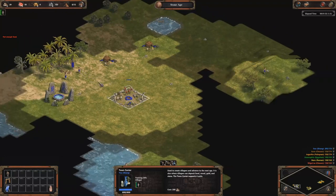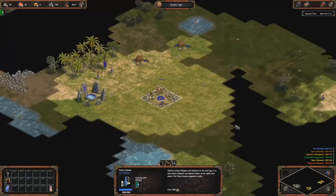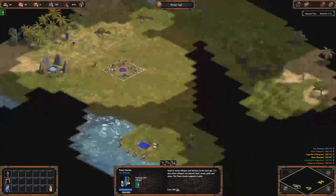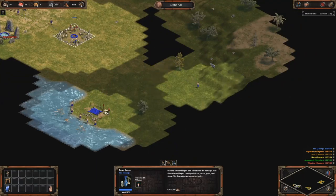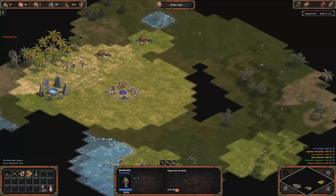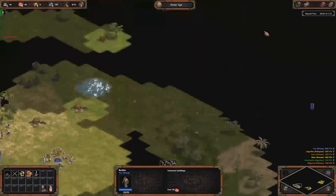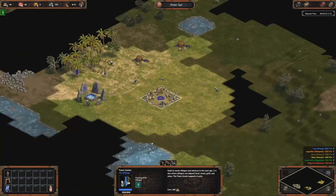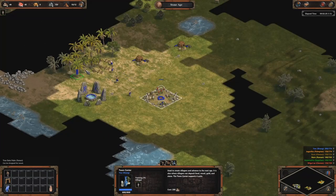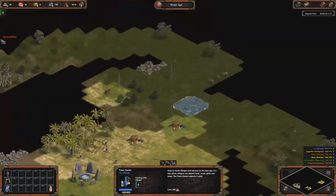Put some more villagers on wood. Usually you want to put three or four villagers on wood, depending on what you want to do. If you want to go fishing ships, you can put more on wood — like six or seven. In this case we are going with three or four for the moment. Another house at 10 villagers.